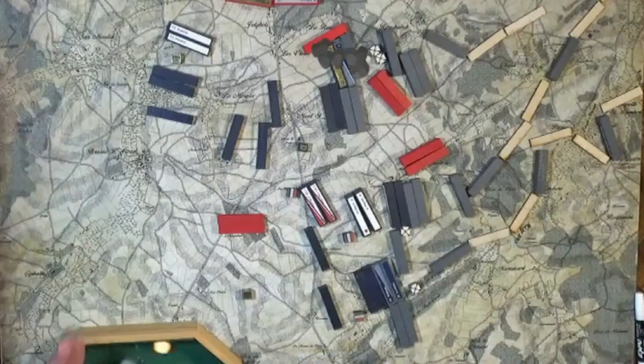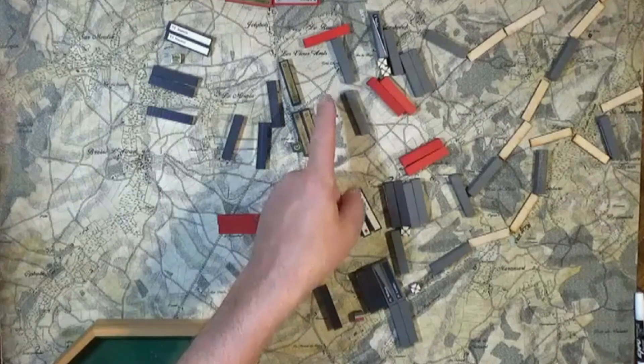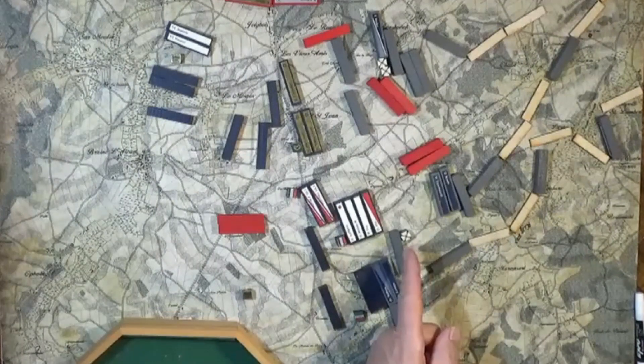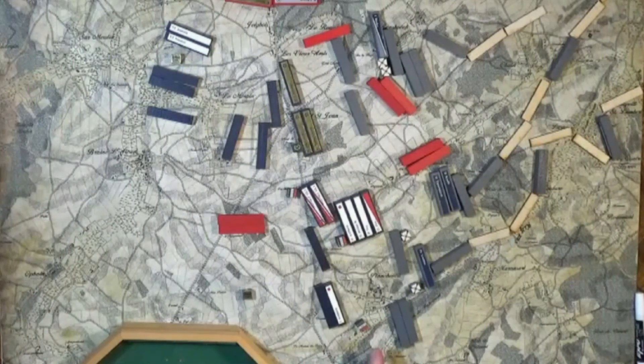Combat, turn six: the guard falls back from the Prussians with a little help from the British cavalry on the flank, and the battle south of Papelotte is indecisive. The French artillery defending Plancenoit drives the Prussian advance back. And Lobau rescues his artillery.